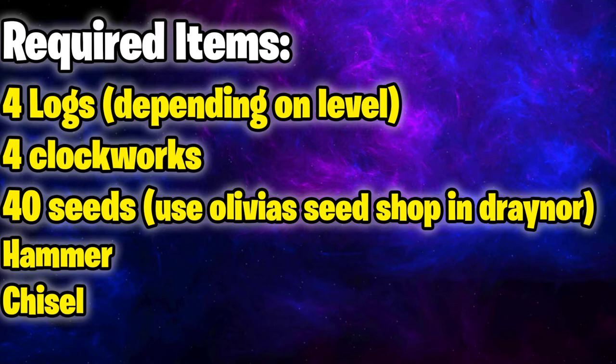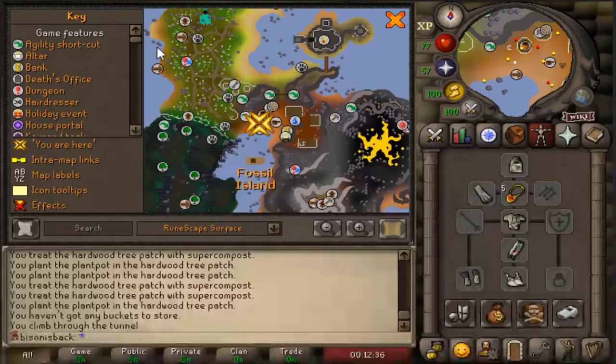Required items: you need four logs depending on your level and what birdhouse you're going to make. You need four clockworks to start off with, but after the first run you don't need to bring any more. You need 40 seeds of various types — I'll list them in the description. I use Olivia's seed shop, which is by far the easiest way of getting low level seeds quickly and they're reasonably cheap. For an iron man, you also need a hammer and a chisel. Optional items that will speed up your run are a dig site pendant and full graceful.